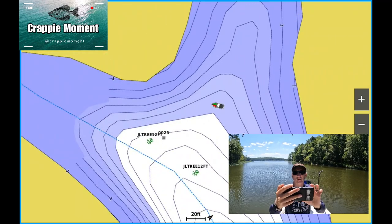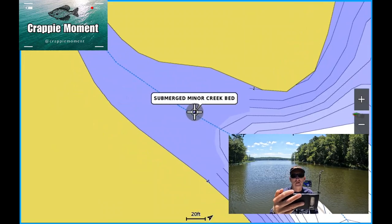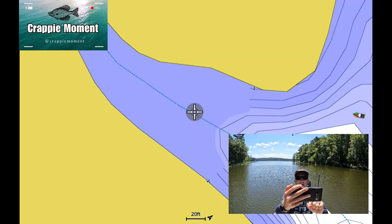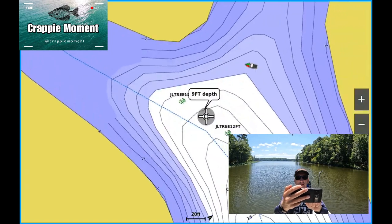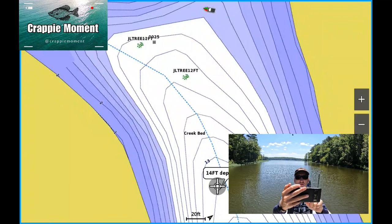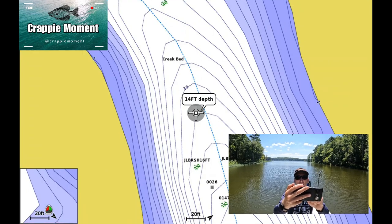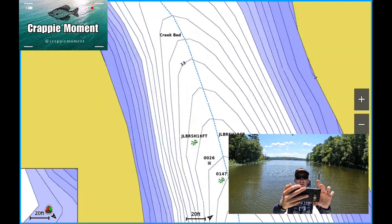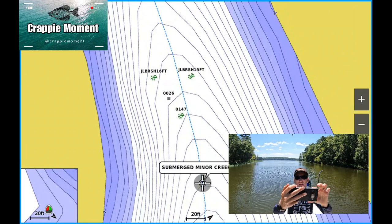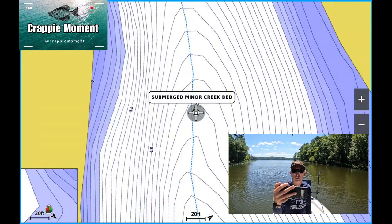During the spawn, crappie will go to these flats back in the back of the creek and spawn. Once the spawn is over, they'll slowly move back out through the creek channel - you'll see these markers I'm tapping on the screen. They'll be along the ledge, they'll be in the center of the channel, as the water temperatures start to rise going into summer.